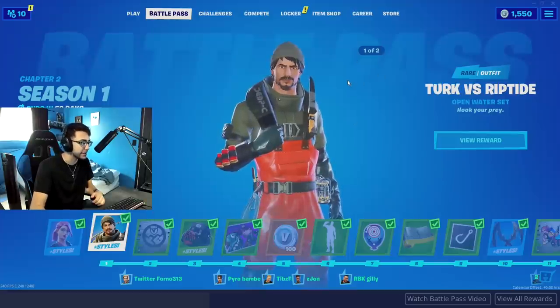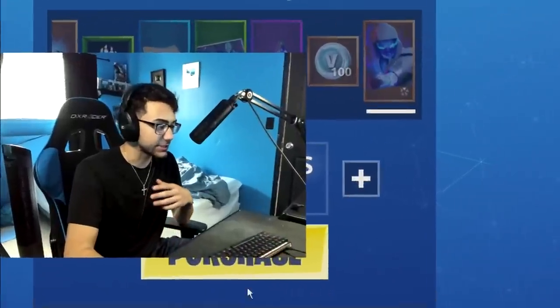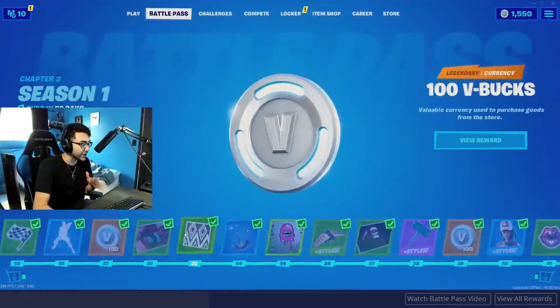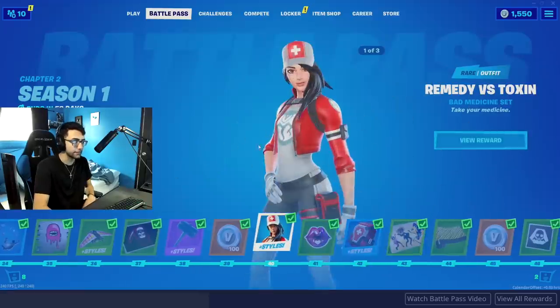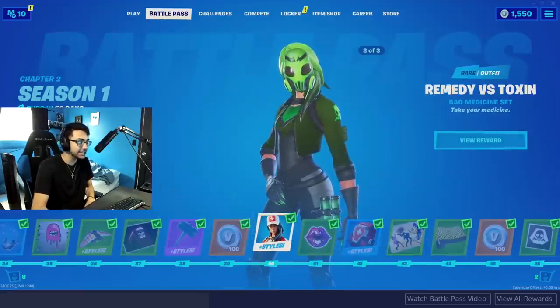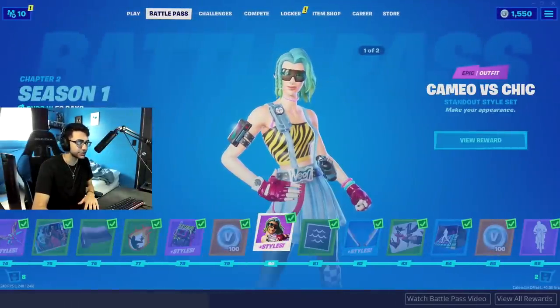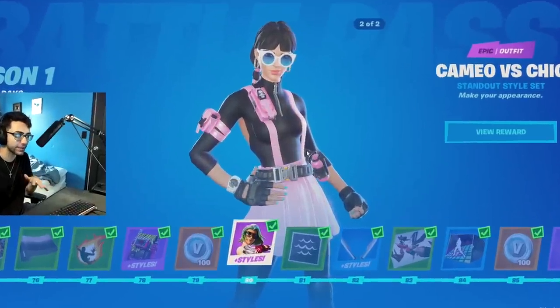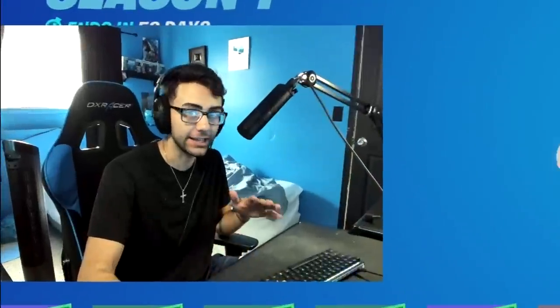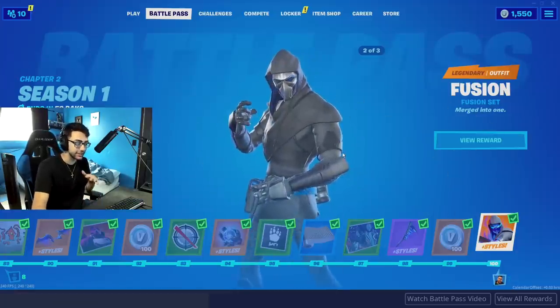Turk — what kind of name is Turk? We got a turkey over here versus Riptide. We got the medic skin, looking kind of thick not gonna lie. And the toxin skin. Eight Ball and Scratch skin. Cameo versus Cheek. And the tier 100 skin is actually really dope — usually I don't like the tier 100 skin but this one is actually sick.